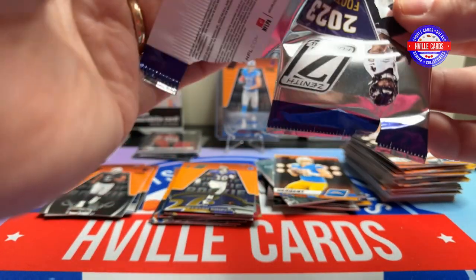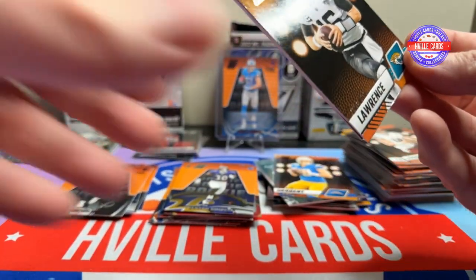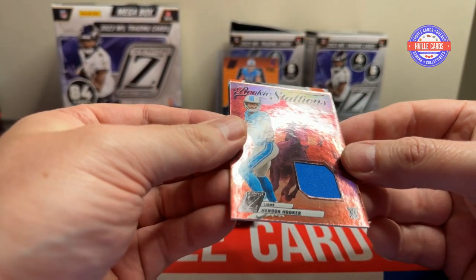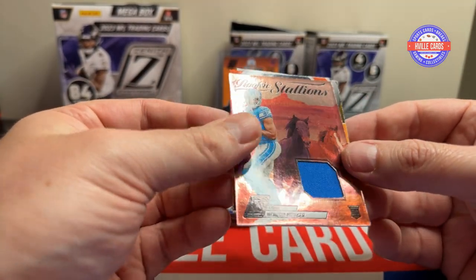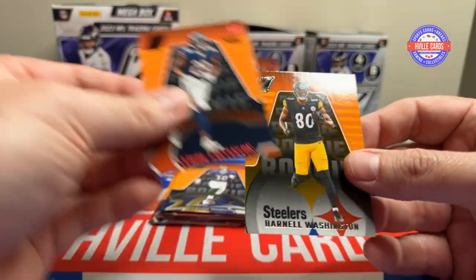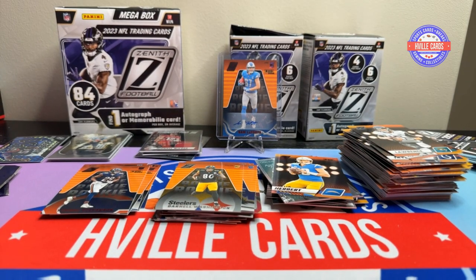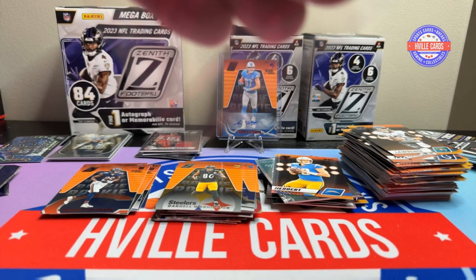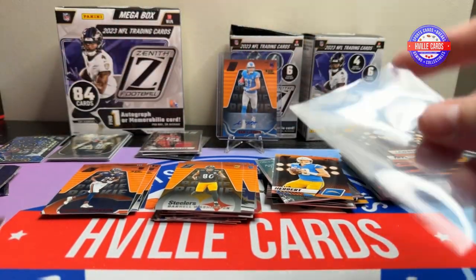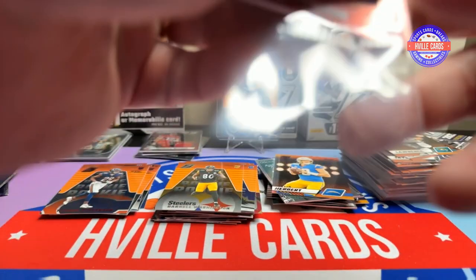Last box. We've got T-Law, a Hendon Hooker Rookie Stallions mem card, Tyreek Stevenson Red Zone, and a Darnell Washington. I'm just a little worried about Hendon Hooker ever getting any playing time because Goff is actually playing well — and they did not expect that, they wanted it, but they didn't expect it.